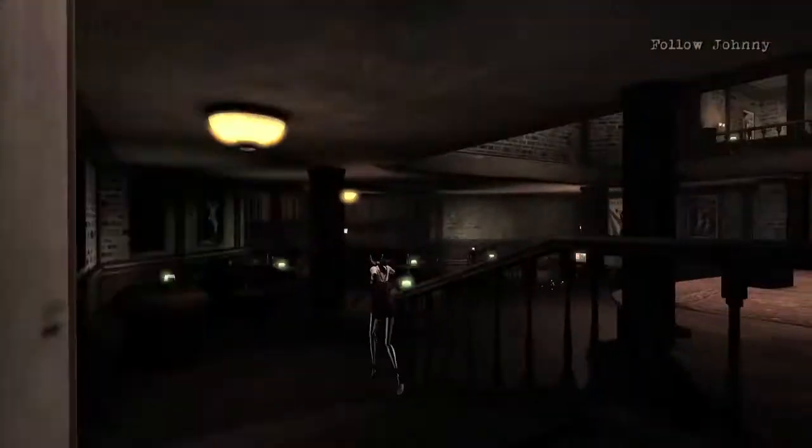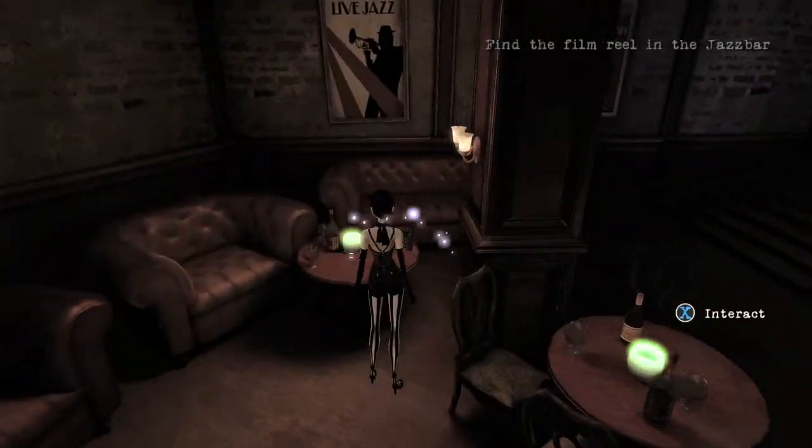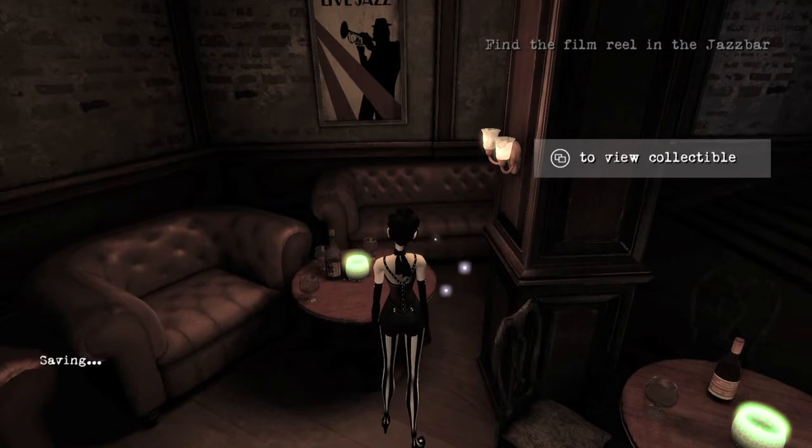This is when you are in the alleyway, going to get the film reel. You're going to get into here, you're going to get a cutscene — you can skip it if you want to — and you want to make sure you grab it. It will be on this table right here.